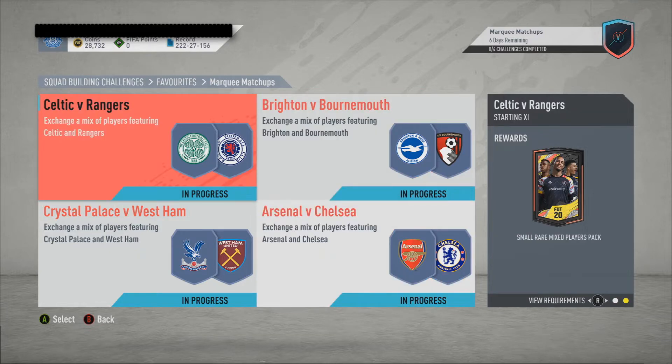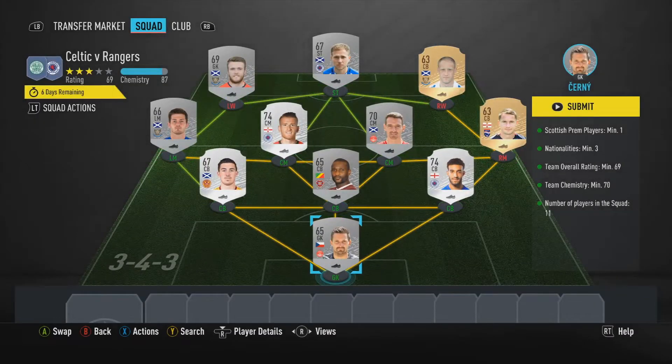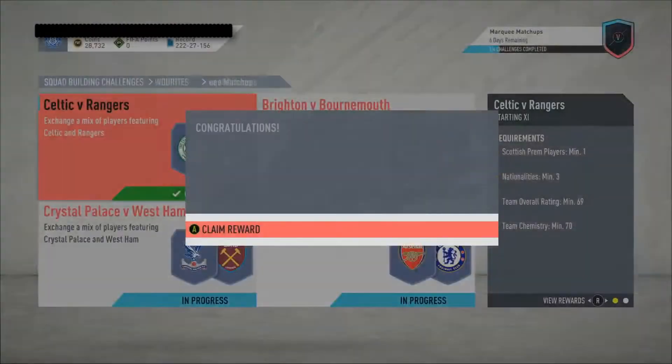We'll begin with Celtic versus Rangers, which gives us a small rare mixed players pack — actually a pretty decent pack. I know it's small and it's only six players, but it's all rare. You needed one Scottish or friend player — well, I used 11 of them. We've got the nationalities, the rating, and the chemistry. Let's submit for the small rare mixed players pack.